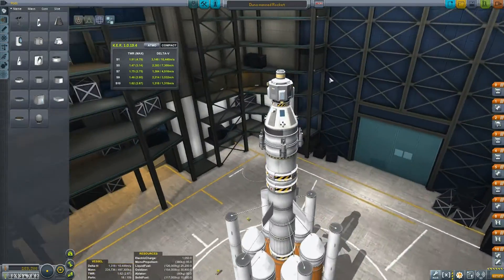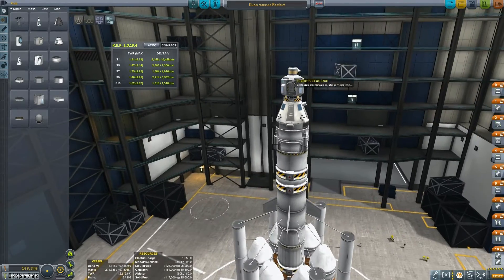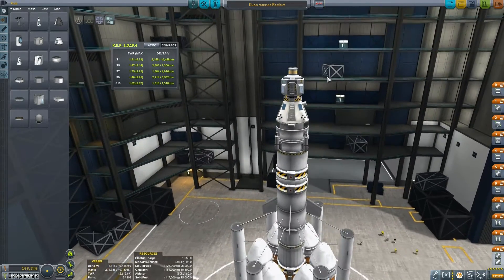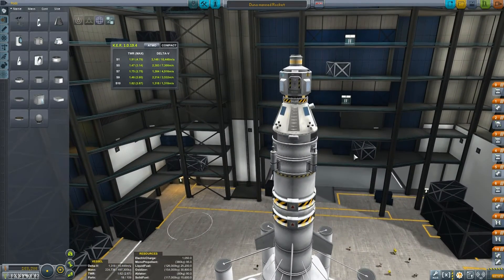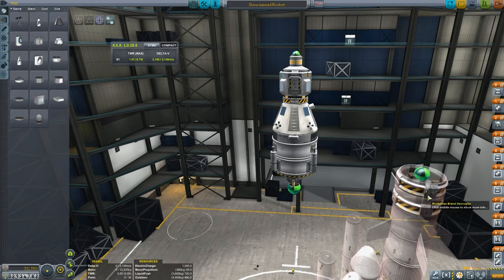We've got four parachutes around the side. We've got a docking port on the top. The docking port on the top is important because basically what I want to do is land approximately this section.